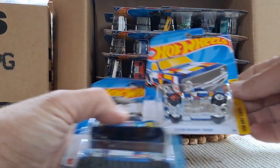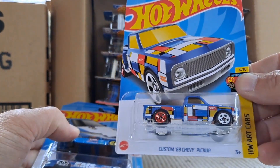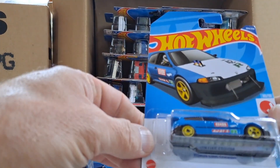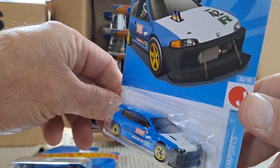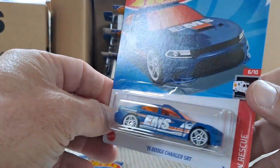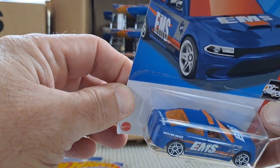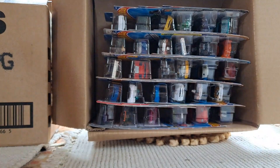Next up we have the '69 Chevy pickup truck and the Honda Civic Custom — this one's actually pretty hot, definitely with the customizers. And then we have a '15 Dodge Charger SRT with that EMS deco. I really kind of wish they didn't put that orange windshield on there.